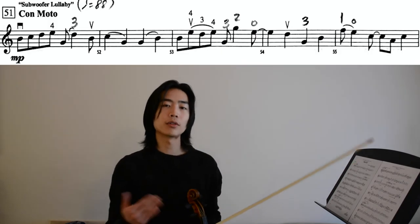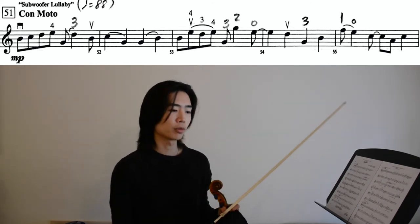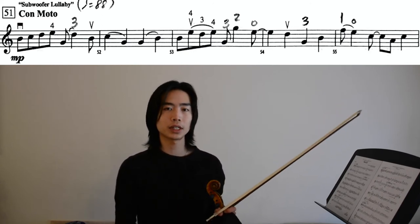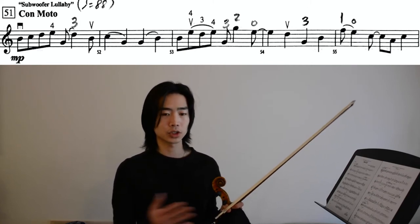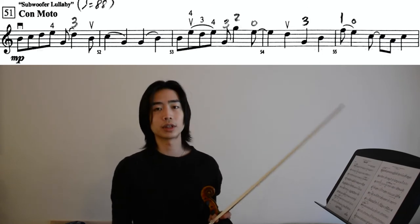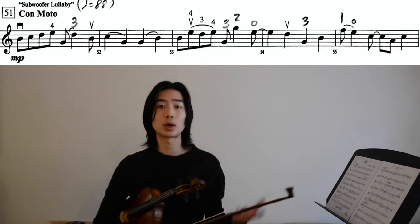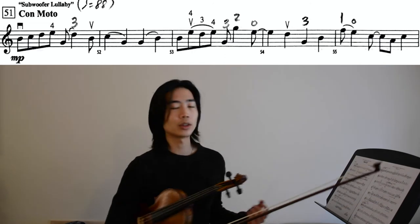If you take a look at the third and fourth beat of measure 51, you'll see that interval is a fifth. What that means is you're going from the same finger to third finger on D string, to the same finger to third finger on A string. That's a little bit difficult because we either have to block our finger — placing it right in between two strings — or we have to lift our finger from third finger on the D string to third finger on the A string.